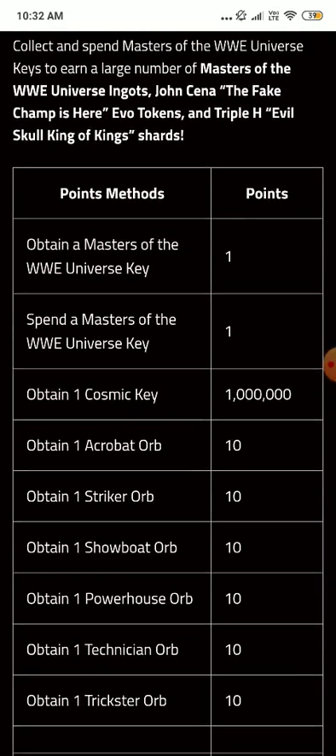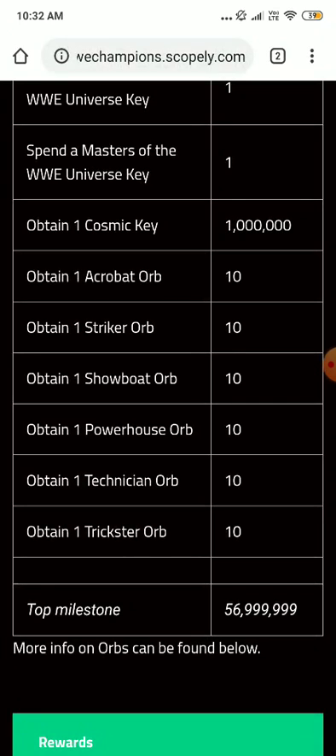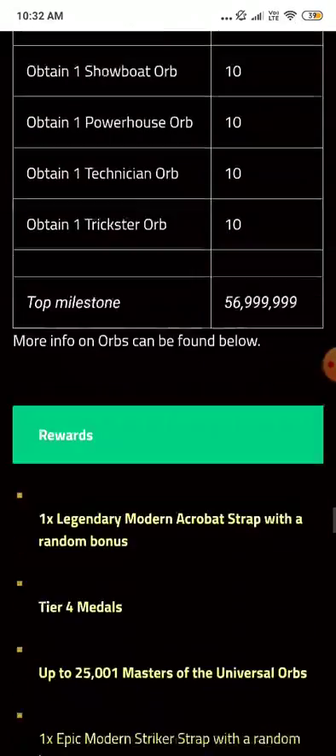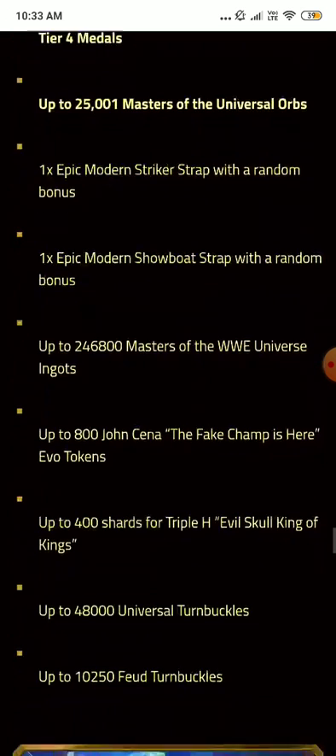In the faction contest, obtaining a Masters of Universe key gives 1 million points. You can also get points for acrobat orbs. Rewards include a modern acrobat strap with random bonus, tier 4 medals, up to 25,000 Masters of Universal orbs, an epic modern striker strap, showboats strap, Masters of Universe ingots, 800 John Cena Fake Championship evolution tokens, and up to 400 shards for Evil Skull King of Kings.